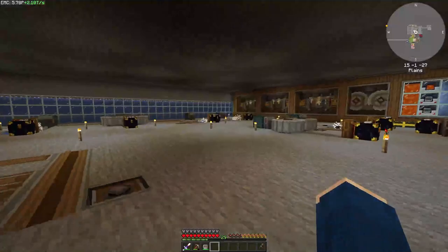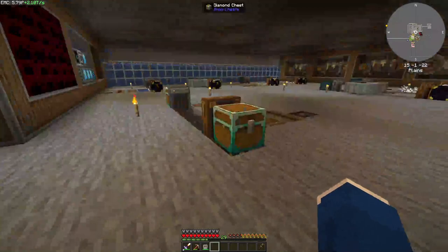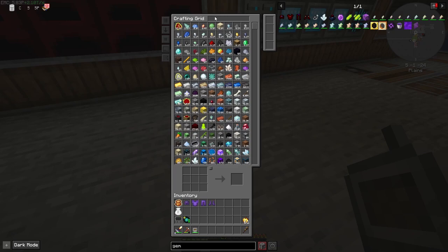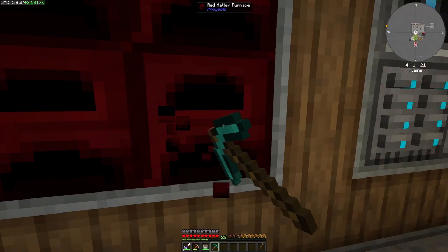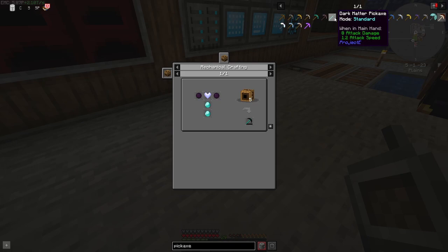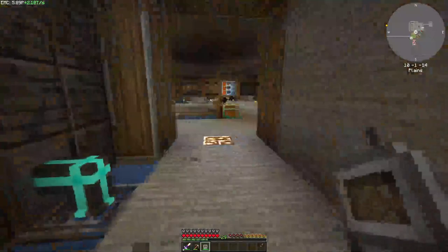Gem armor is unbreakable, grants you the ability to fly, and is very resistant to damage - basically the best armor we can get our grubby little paws on. Now, between episodes I was getting our EMC production up. The majority of this create stuff on the floor is going to be going away. Looks like we need a dark matter pickaxe to break these.